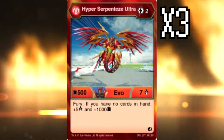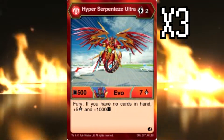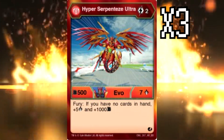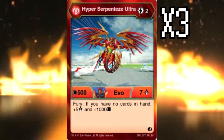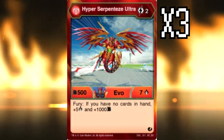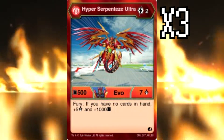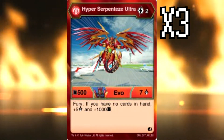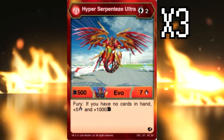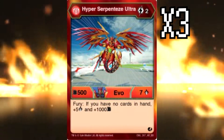We also have Hyper Serpenteeze Ultra at three copies. This is just to make Pyrus Serpenteeze Ultra work at all — it's pretty solid, with an on-Fury effect that basically pushes it up to about Nillious Maximus stats, plus a nice damage bonus. You need to get Hyper Serpenteeze Ultra in order for Pyrus Serpenteeze Ultra to be good, but if you get it out, it's very solid. Fortunately it's two cost so you can get it out pretty early. It's 1500 B total for Hyper Serpenteeze Ultra and you get the same damage output as Nillious.